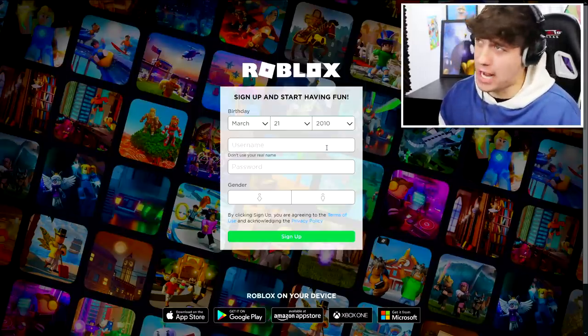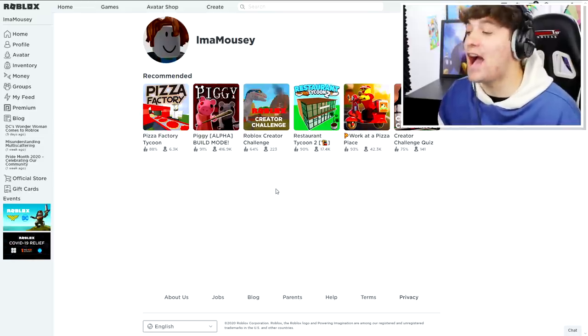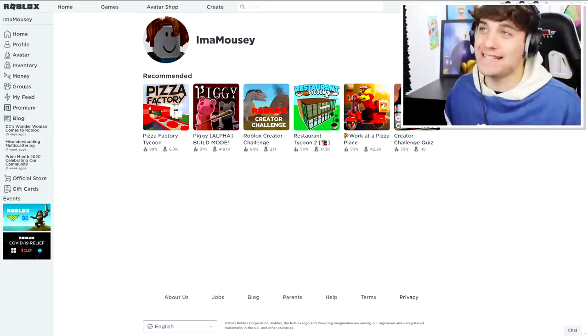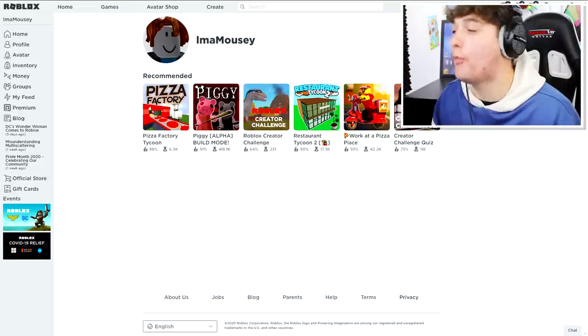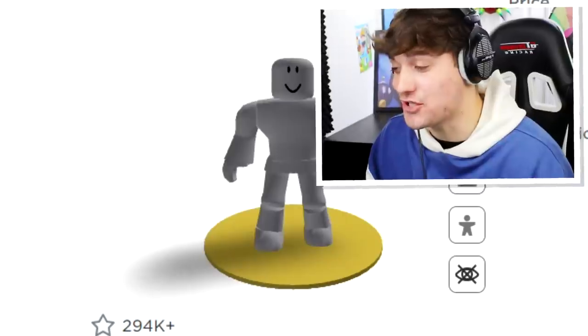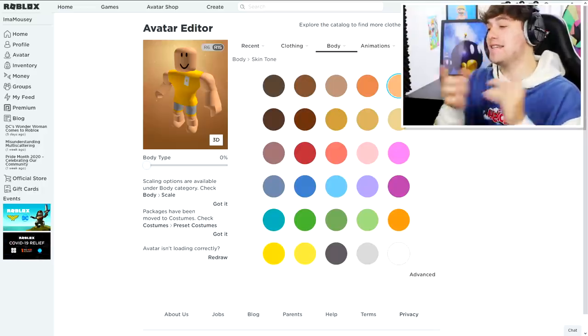I don't really have any ideas, but that's it — the account is being created! So what we need to do next is get ourselves some Robux. The first thing we need to do when creating our mouse avatar is to get ourselves an item known as the Robloxian 2.0 body. We've changed the body and skin.